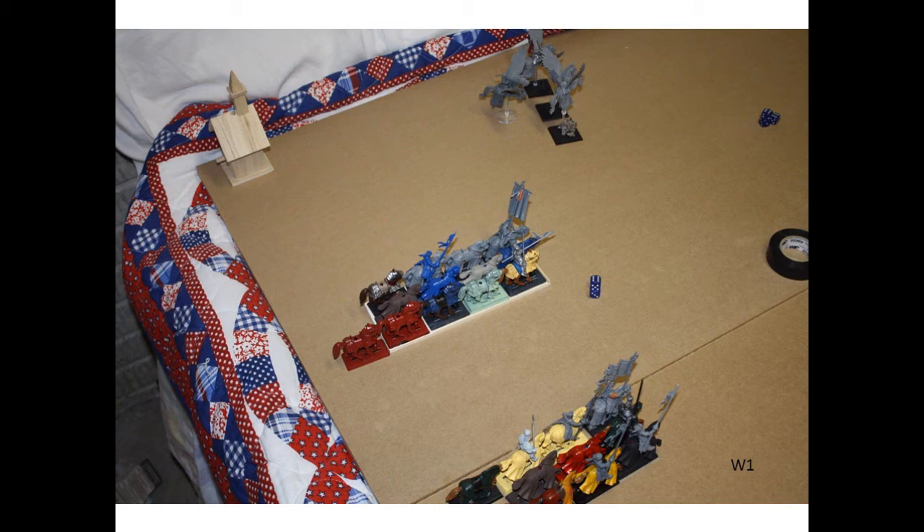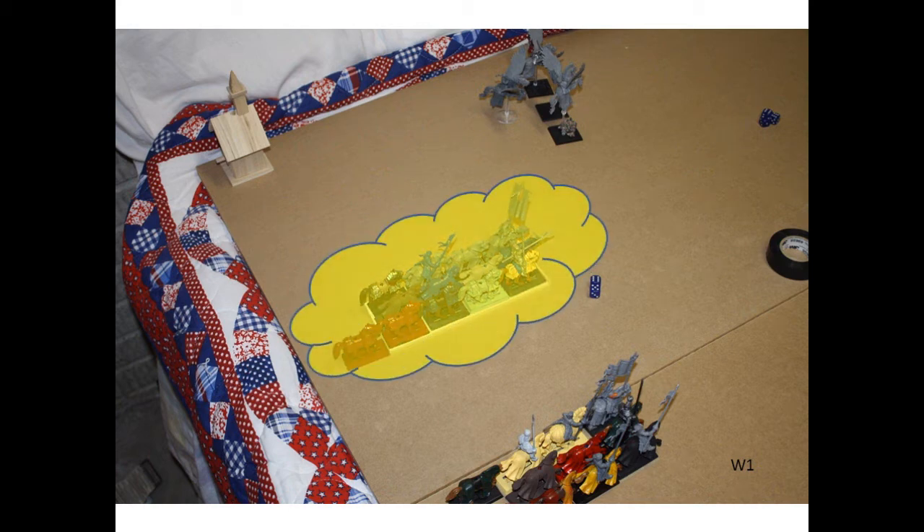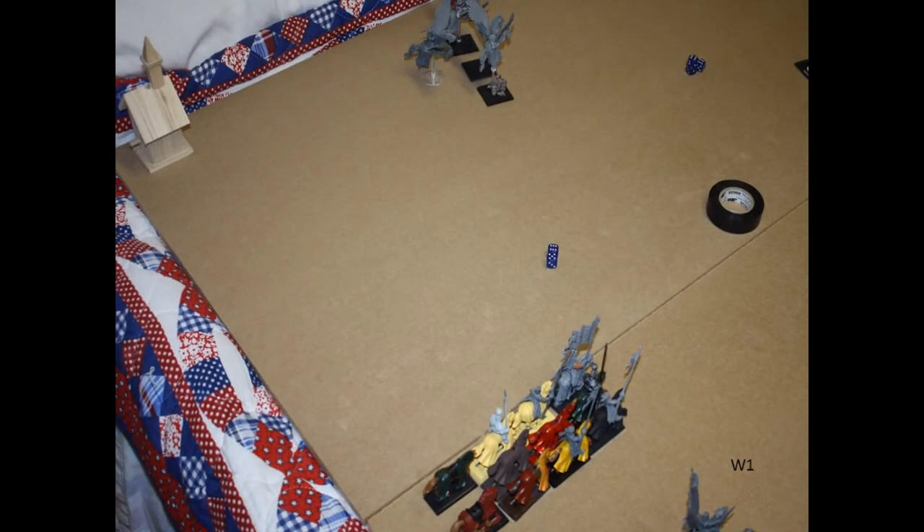There was very little movement by Warriors of Chaos in the first turn. Right off the bat, his level 4 casts the Infernal Gateway spell, targeting the Knights of the Realm unit containing my Battle Standard Bearer. This is one of those spells where if you roll an 11 or 12 for the strength, the whole unit is automatically destroyed — no armor saves, no ward saves. And very first thing in the game, I lost my BSB and the largest unit. That was quite a setback.